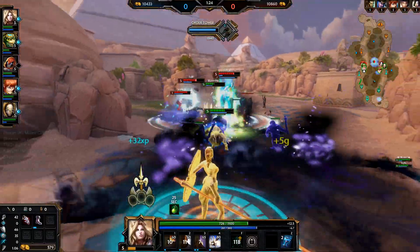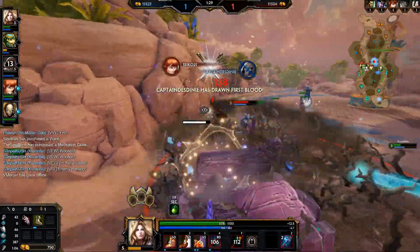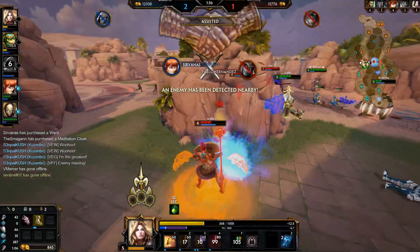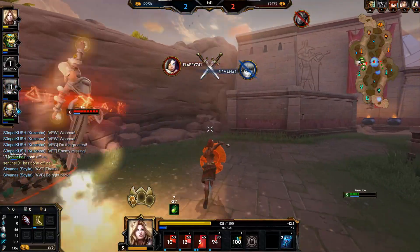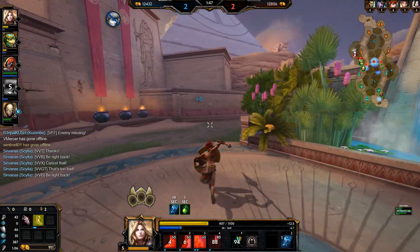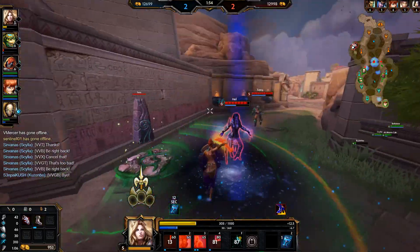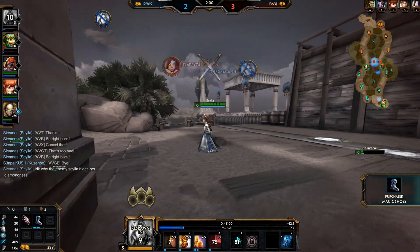Meditation right here — getting some damage mitigation. Kuzumbo might be able to — we did a lot of damage there and she's going to go down, but we did lose one. I'm stuck like a boar. Oh nice job Scylla! The aegis is going to keep Scylla alive. I need to be careful — I do have my mana chalice going. She's going to stop it — no, I'm dead. Oh well, we did what we could.